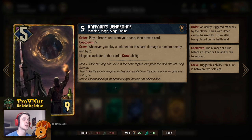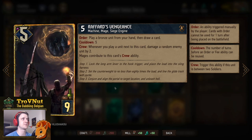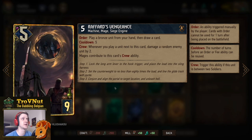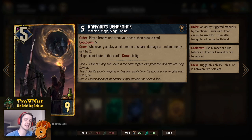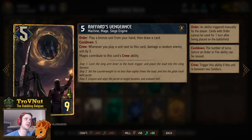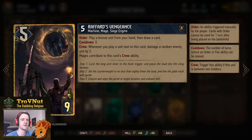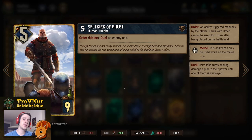Then we have definitely the strongest card in this deck: Rafford's Vengeance. This is the card the deck is built around. It starts at five power for nine provisions. You can give it zeal with our leader ability, because the order ability lets you play a bronze unit from your hand and then draw a card. This is why we have so many bronze units — Rafford's Vengeance just thins them out while also playing them on the board. The cooldown is five turns, but with the Winch and Siege Support you can repeat this every two turns. If you have crew, whenever you play a unit right next to it you also damage a random enemy unit by two.